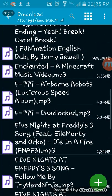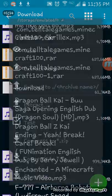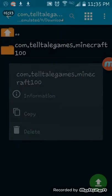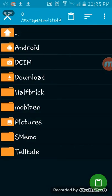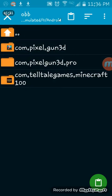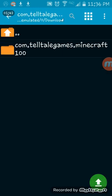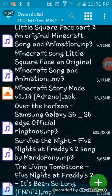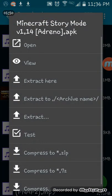Press and hold the file, press copy. Go to Android OBB and then paste it - press the paste button - and then it's gonna wait. Then go back, it's gonna bring you back here, and then press open.